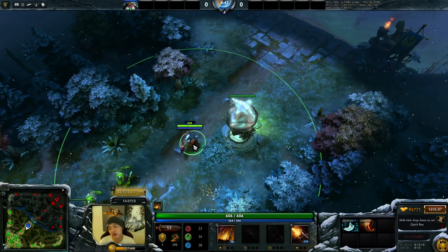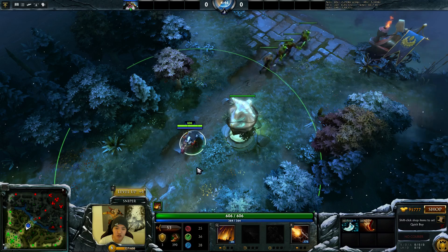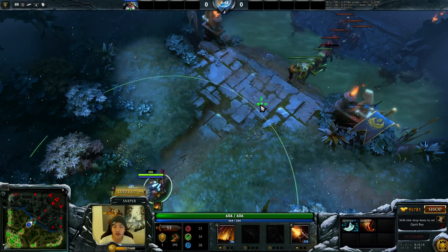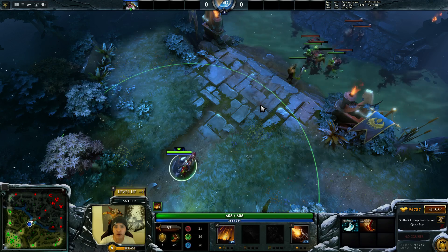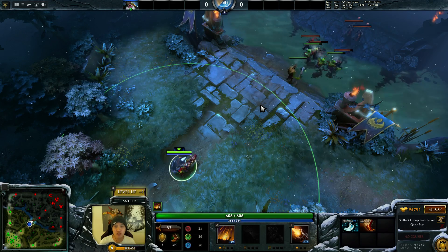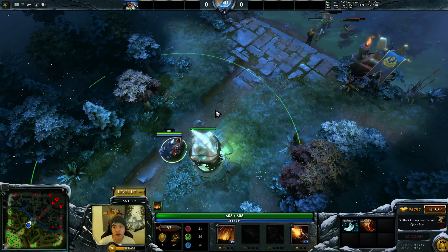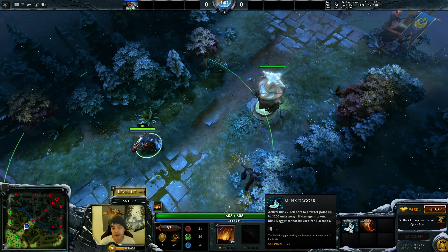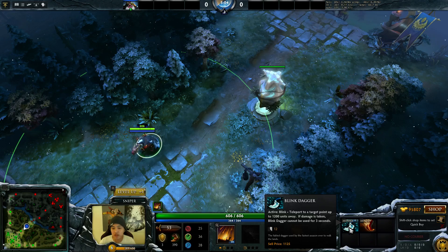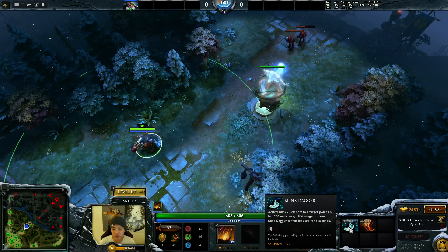What other things are useful besides movement speed? You should also know attack range for certain things. Melee heroes are generally around 128 range, so just above 20% of a normal range hero's range. The most important use is blink dagger: teleport to a target point up to 1,200 units away. If damage is taken, blink dagger cannot be used for 3 seconds.